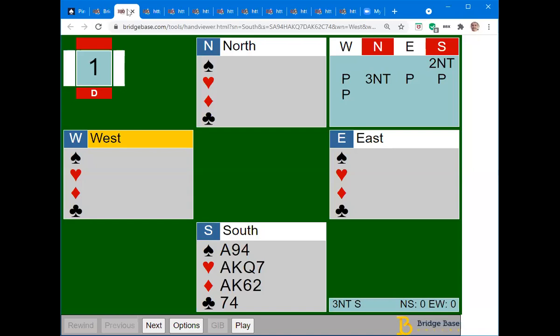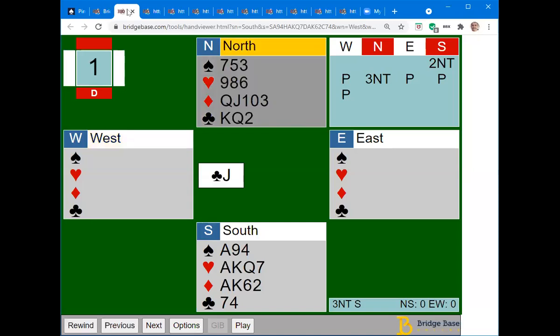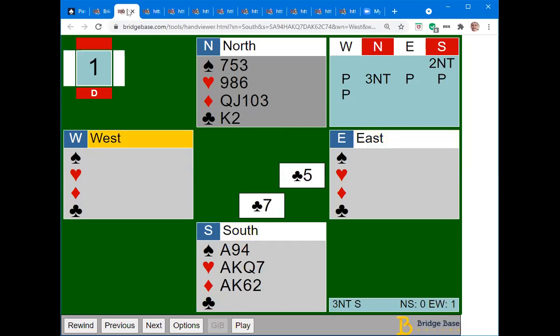Let's have a look at this hand where you opened two no trump. I hope you'll agree with that opening bid — even though you've got nothing in clubs, it really is the only bid that accurately describes this hand: a balanced 20 to 22 points. Your partner bids three no trump, ending the auction, and the opponents lead a club. Let's suppose you play the queen, it loses to the ace, they play a club back, and you take the second trick with your king. The question is: which suit are you going to play next? There's going to be a poll, so don't answer verbally.